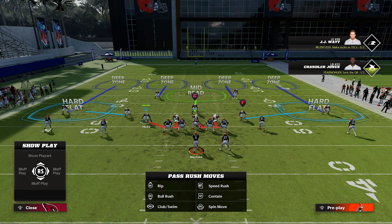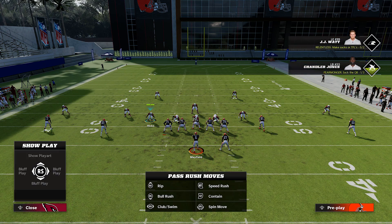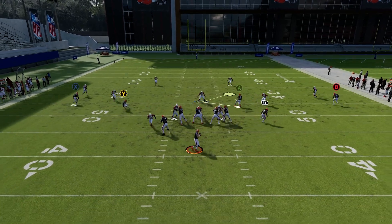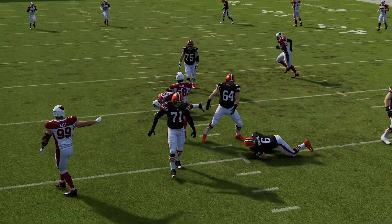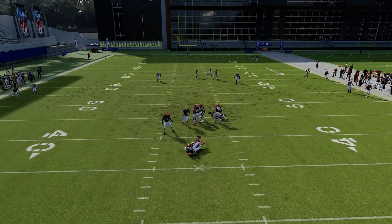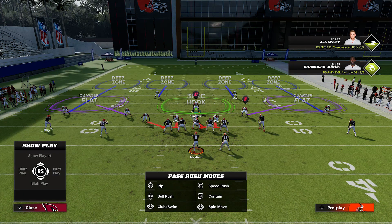If you're getting hit in the flats, shade your defense down with triangle and down on the right stick to play hard flats. The outside linebacker is a wild card — you can leave him blitzing, drop him into a hook curl, put him in a spy, or drop him into a flat for a Mabel concept. I like to leave him rushing initially because four-man rush gets better pressure this year. You can drop him back if coverage isn't good enough — mix it up. Right now there's nothing wide open, you're still getting good pass rush, and this is probably the safest coverage in the game right now.